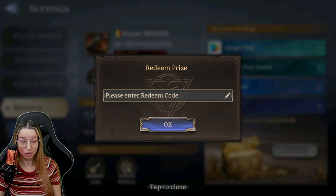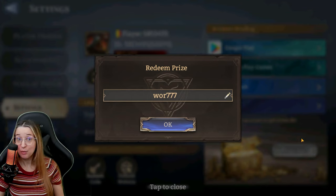I'm going to go through and put them all in, and I will cut out anything that does not work of course. First code: W-O-R 777. Redemption successful.